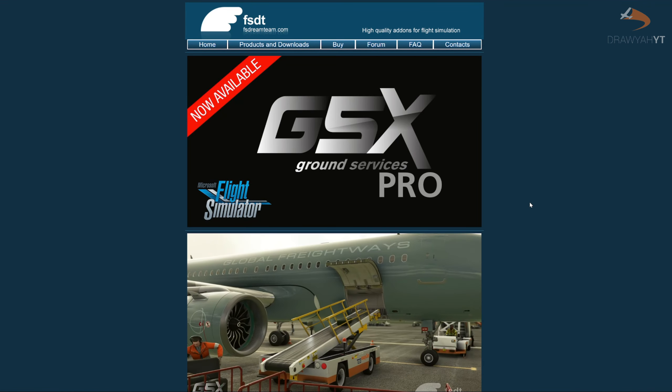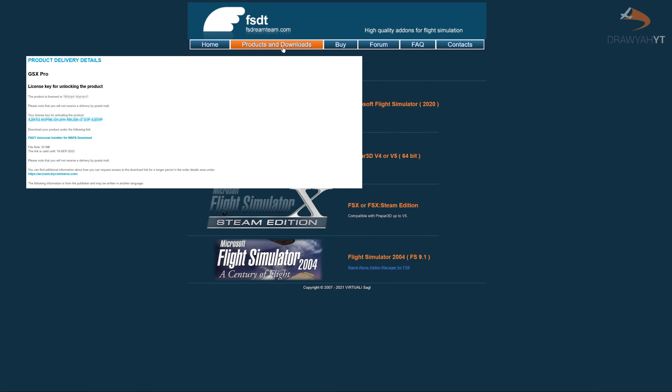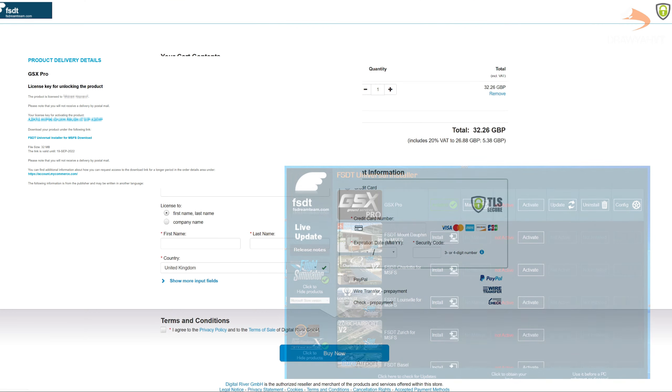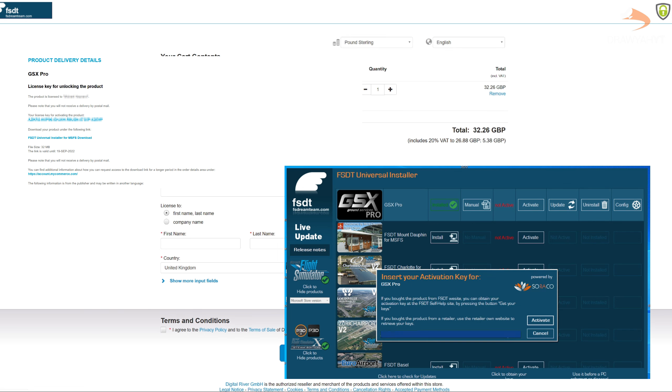You can purchase GSX off of the FS Dream Team store. You'll be sent an email with your activation key as well as a download link for the FS Dream Team Updater. Download and install this tool, select activate beside GSX, paste your key in, and you're good to go from there. Click on install, and the tool will do the rest.